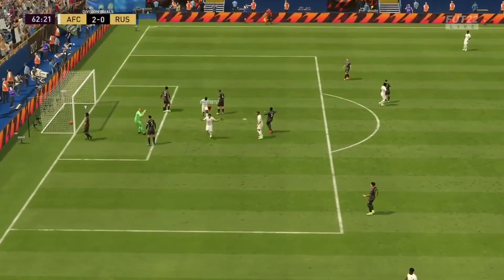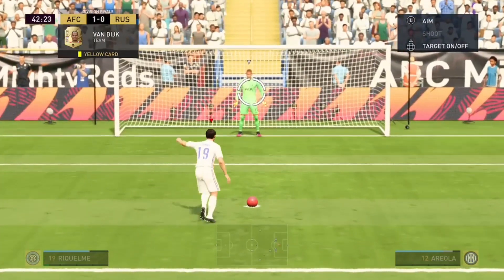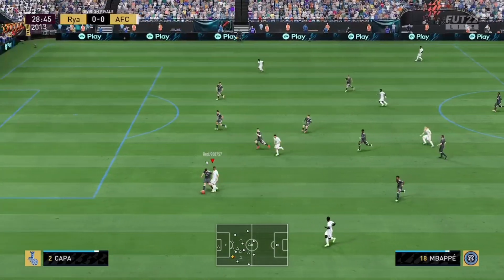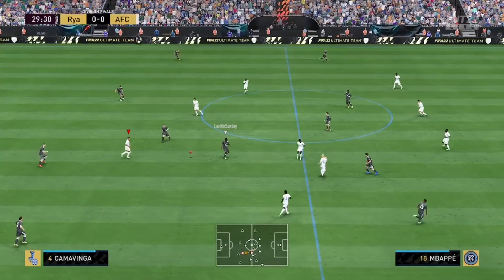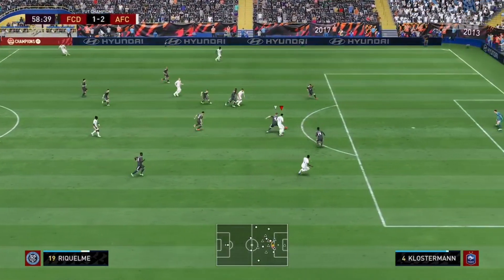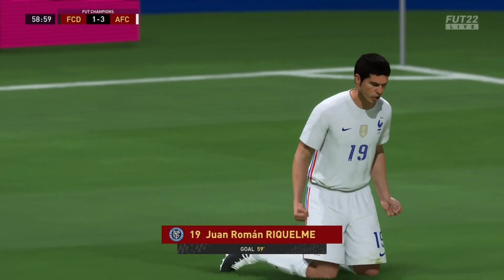Finishing, dribbling, passing — pretty much the same positives as Deco had. He was a very similar player. Deco was 3 games, 3 goals, and 2 assists; Riquelme was 4 games, 3 goals, and 2 assists — played one more game for the same return. They're very similar to use in game. You could argue Deco was slightly better because of the extra pace, but with the right chem style — like an engine or catalyst — that pace really isn't much of an issue. He also has an 87 card about 50,000 coins cheaper than his 89, but I'd personally pay the extra and go for the 89.